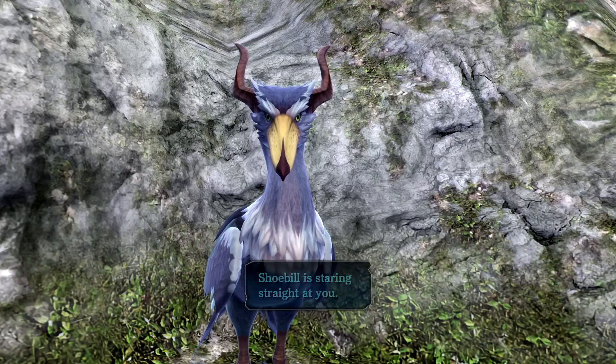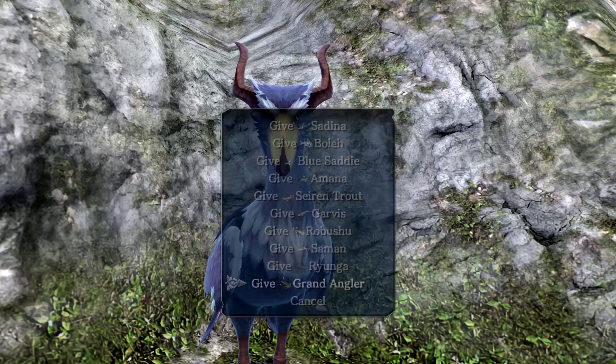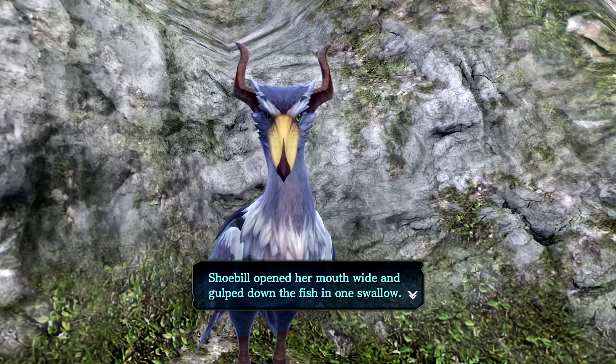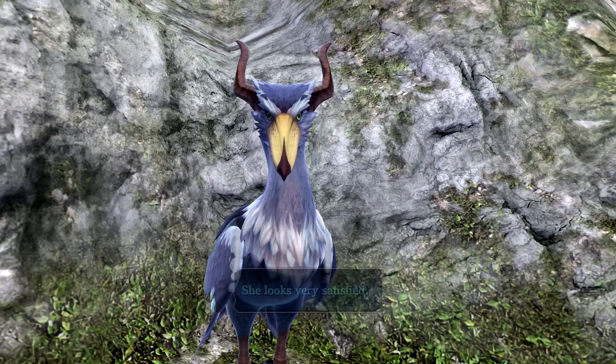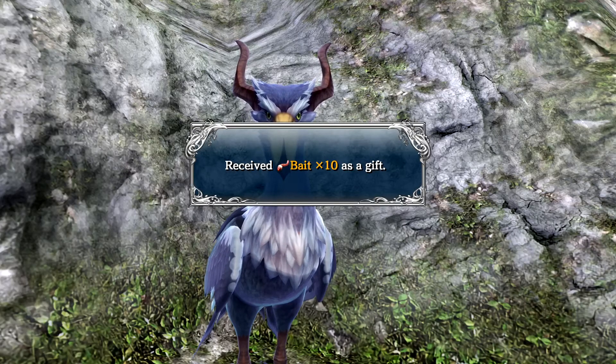The shoebill is staring straight at us. We can apparently give it all the fish we've caught. Let's give it the grand angler - something to choke on! The shoebill opens her mouth wide and gulps the fish down in one swallow. She looks very satisfied. Oh cool, we can get gifts from feeding her fish!